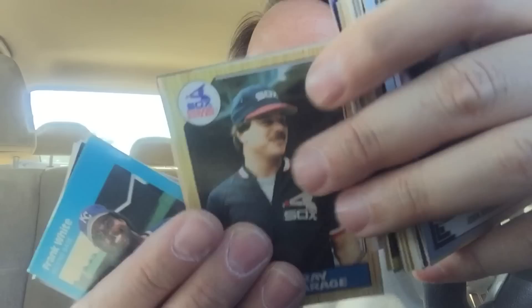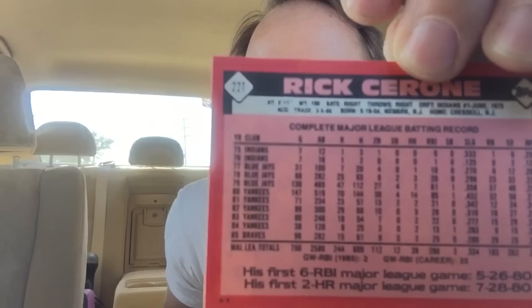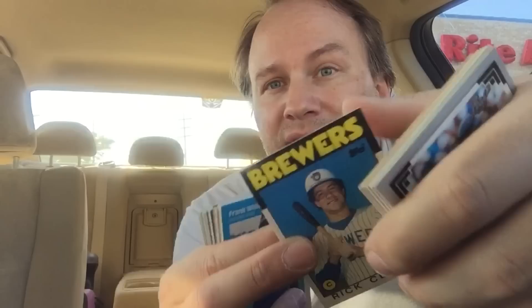Chien-Ming Wang. I like Chien. Now this guy here — David Zancanaro. These were one of the Four A's aces back in the day. All four of them crapped out. Here's another one — Rick Cerone on the Brewers. This is from the 1986 Topps Traded. It's kind of like the update series you'd find today in stores, and the only way you got this was if you bought the set. You couldn't buy them in packs.